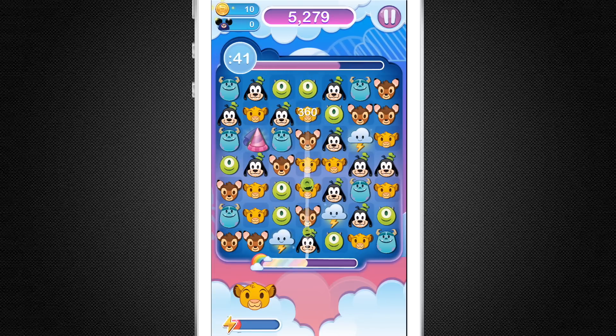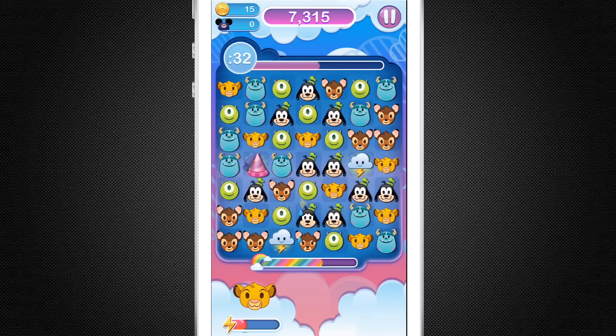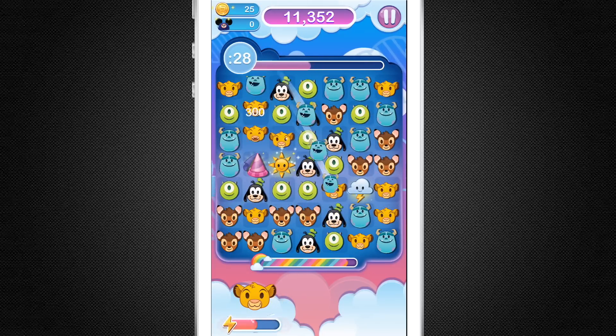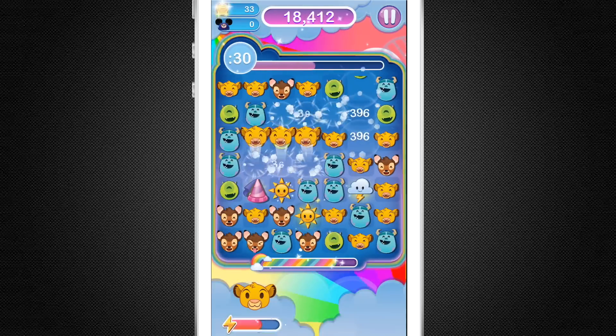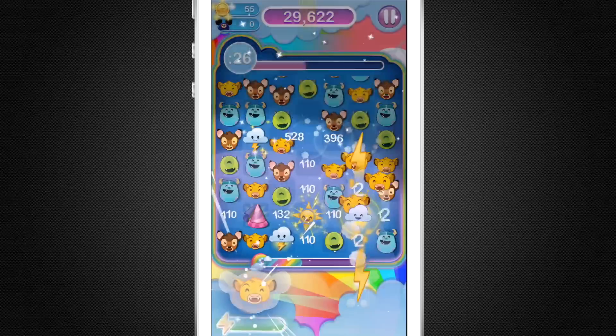Let's match Mike Wazowski, Goofy, and Simba right here — let's line him up. We got to get these hats, and you can see that princess hat there. There are different items and you've got to get them to the very bottom of the board to collect them. There are different daily bonuses and challenges you've got to do.